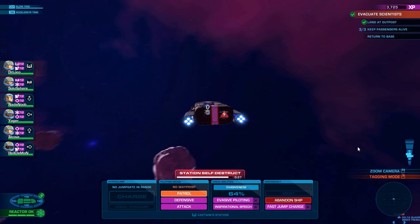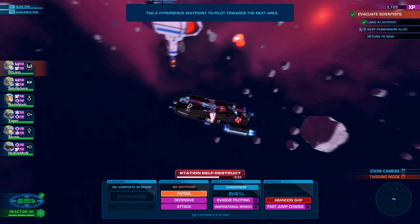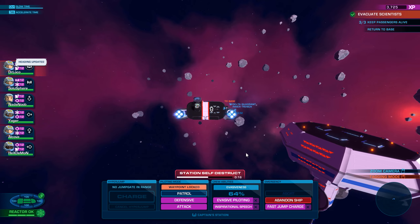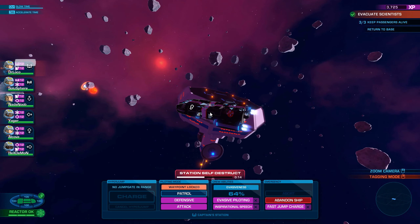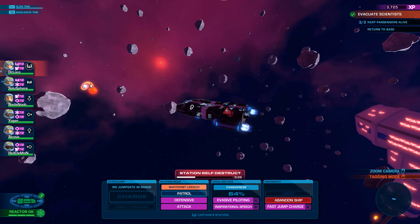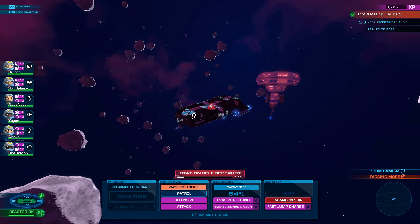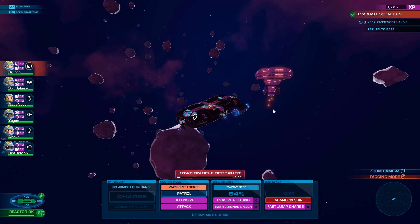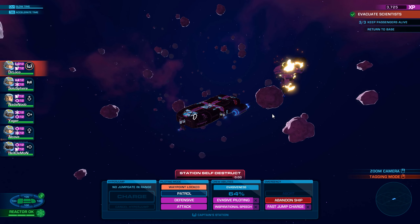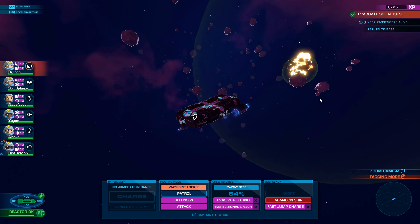Station self-destruct — yeah, go go go. I'm assuming the station self-destruct won't actually hurt us because we're far too close. Look at that! Oh, that's so cool — is that another? No, it's a planet being devoured by a star. That looks awesome. Bye, station! Whoosh! There it goes. Oh, that looks cool. Finally, it wasn't right next to a jump gate so we can watch the explosion. That was cool.